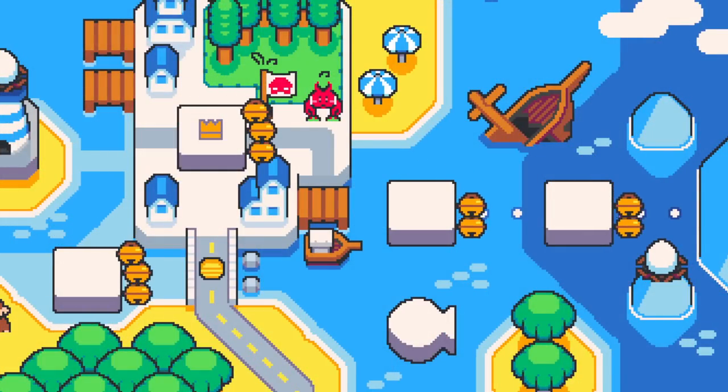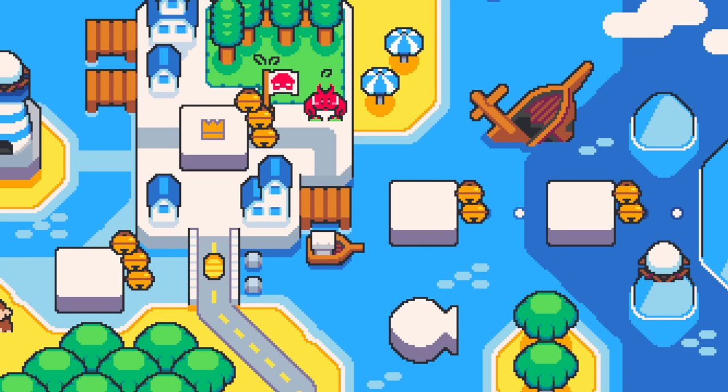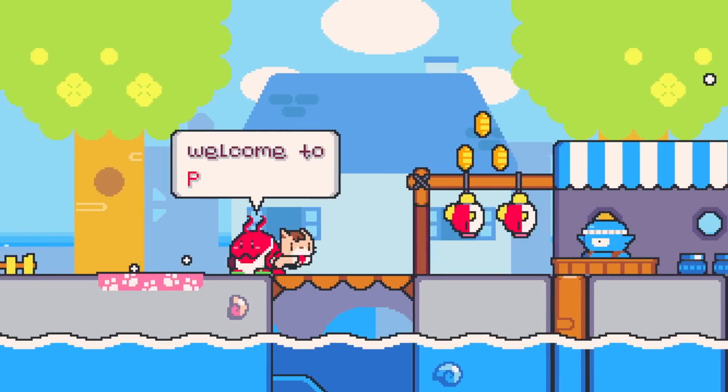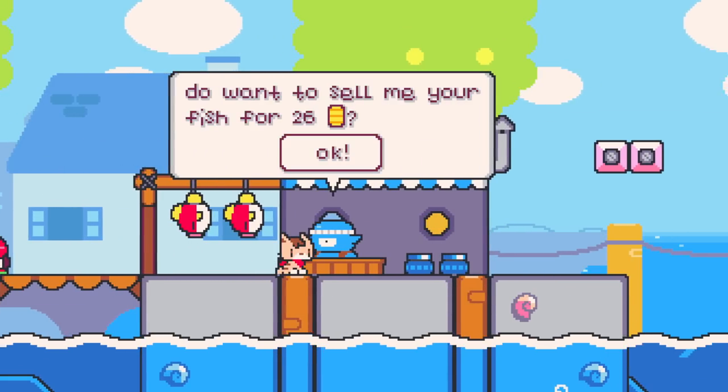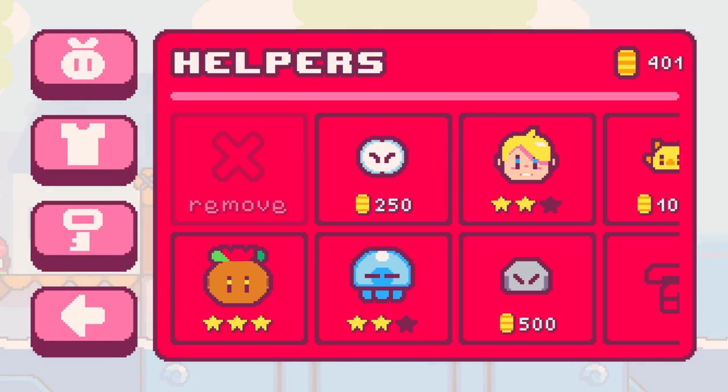At the end of the day, it's time to monetize all your hard work fishing. You can head back to Portobello, talk to the fish merchant, and sell all of your fish for an awesome coin price. This makes coin grinding much better.